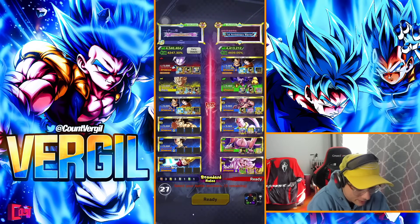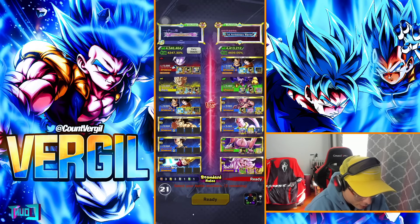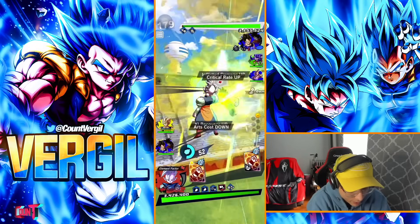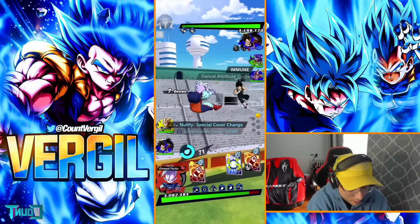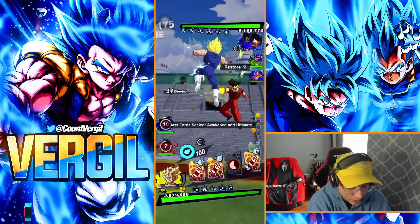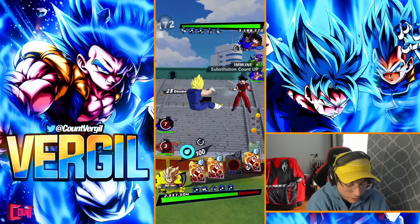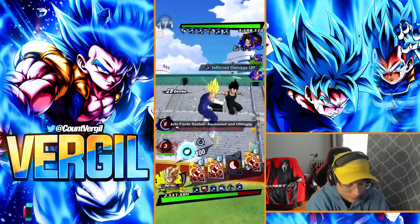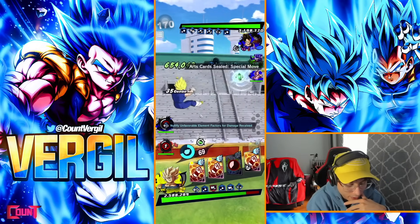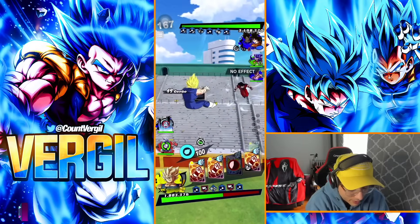The first matchup of the video is going to be against a Buu saga team — very similar setup here, but he is running Super Vegito on lead in a regen setup. We're going to start out with Shin. Okay, we're going to swap right there, and swap right here as well. Majin Vegeta should be able to hold his own for the most part.